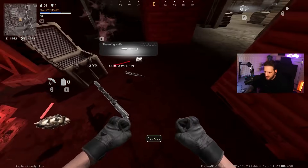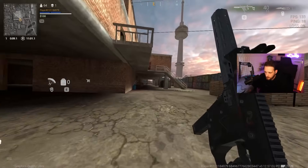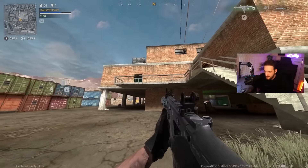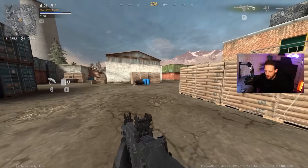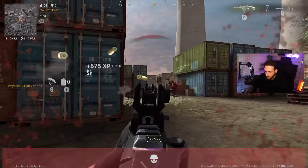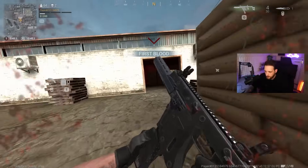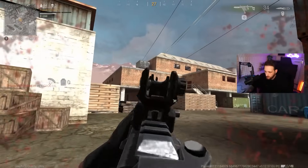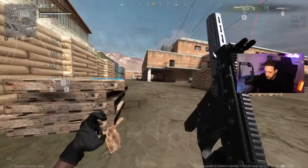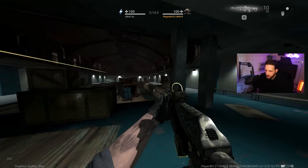The boxes — you melee them to get the items out. This is an asset building. Do I have any plates? I got nothing. There's a guy right by me and I just got absolutely beamed. All right, we're in the gulag.